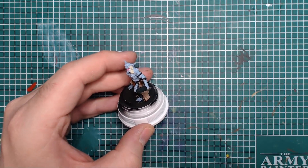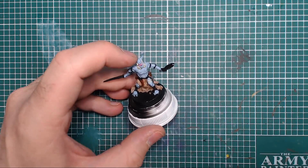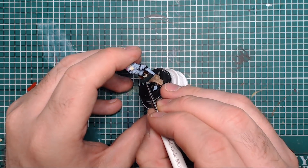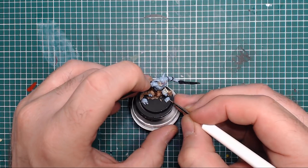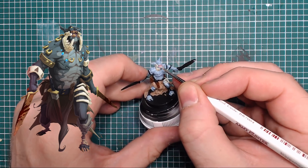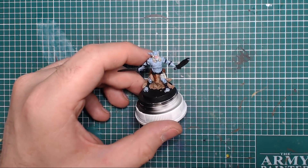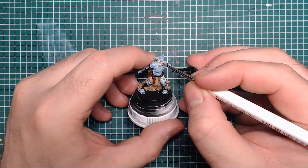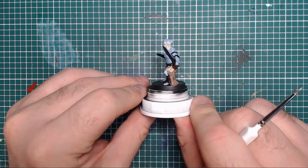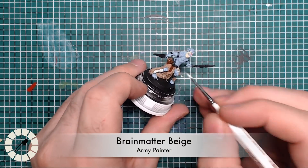Switching down to the detail brush for the more fiddly work - also doing his teeth and fingernails in Skeleton Bone. There's a rib cage detail wrapped around his thigh done in the same color. In the artwork the arm bracelets look bone-colored, but Austin chooses gold instead - it's his model so he can do as he likes, though I'd personally stick to the artwork and use bone on two of those bracelets.